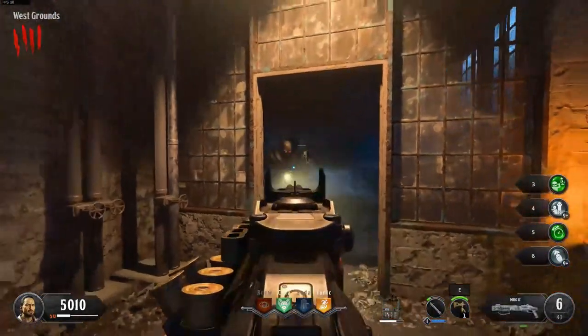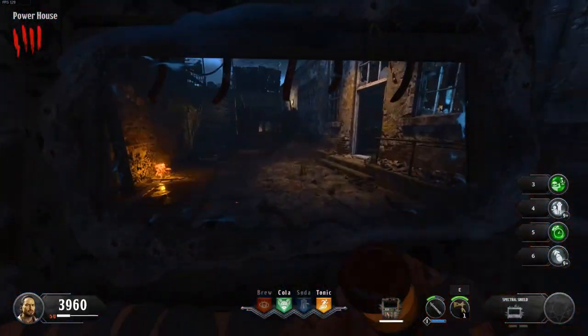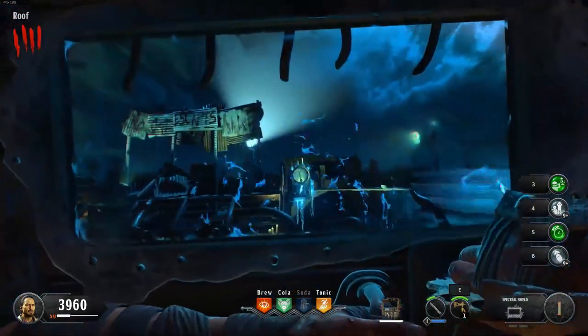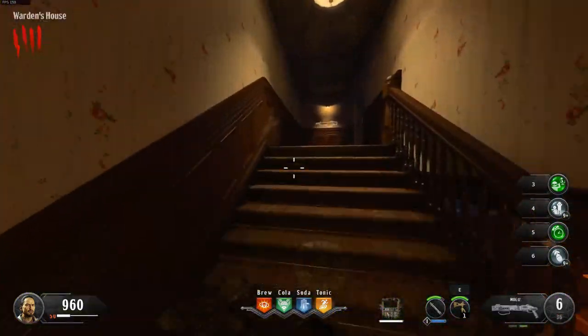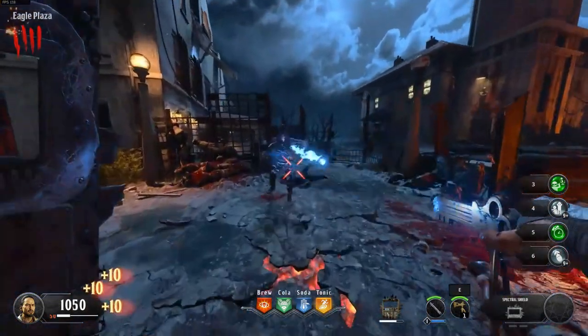If you have the points to spare you should buy Death Perception, turn on Pack-a-Punch, and buy Dying Wish. You should also mag the wall with the spoon before killing the final zombie and ending the round.